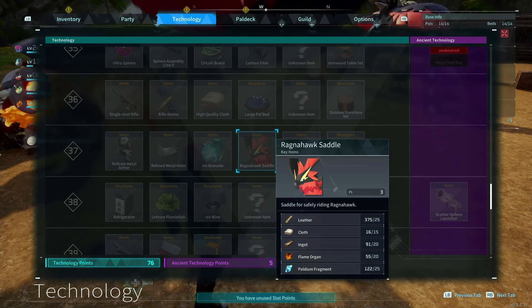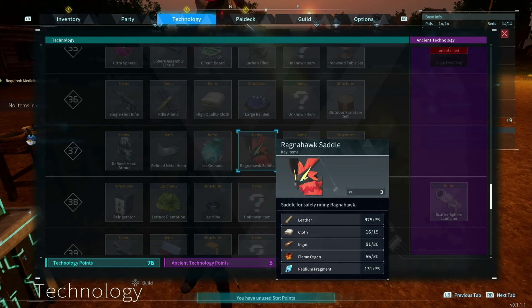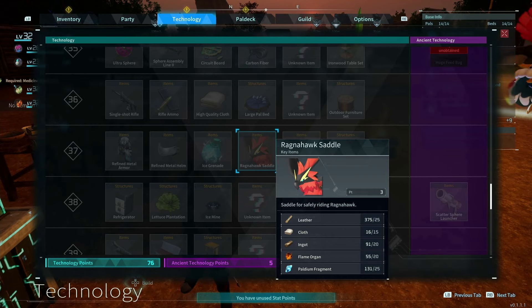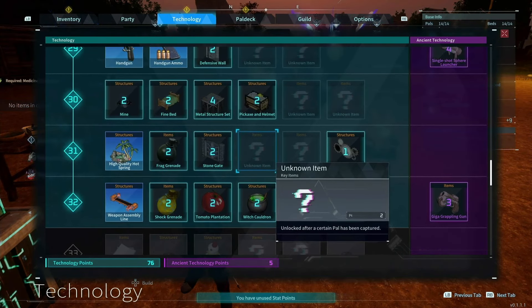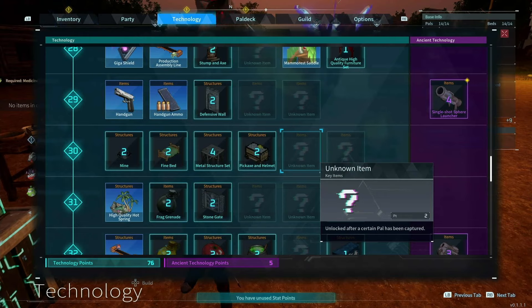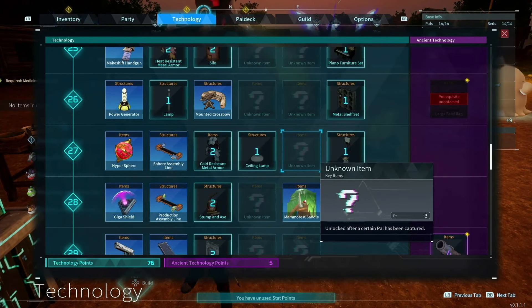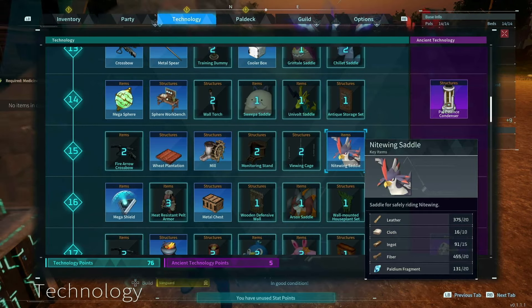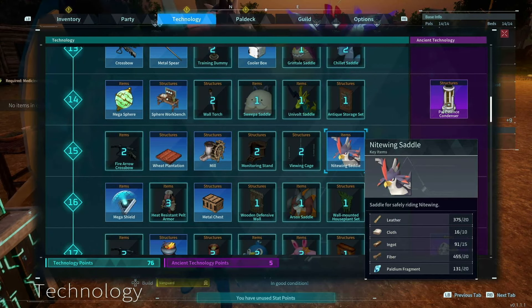The problem is you get the Ragnahawk saddle at level 37. So despite them being really good in the base, you can't take full advantage of the Ragnahawk until you're level 37. That's not a huge deal though, as you have a couple of other options while you wait: the Van Wyrem saddle which you unlock at level 21, or the Nightwing saddle which you unlock at level 15.